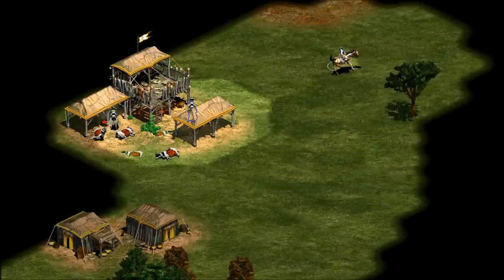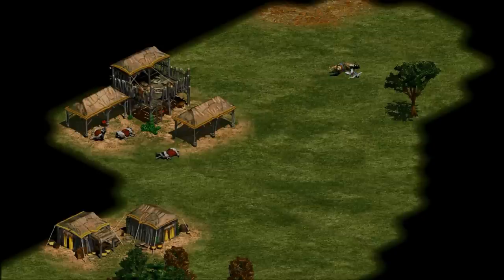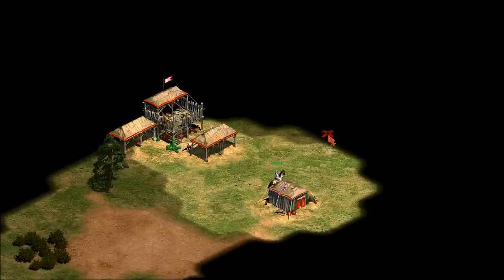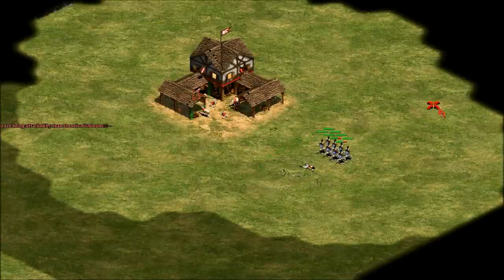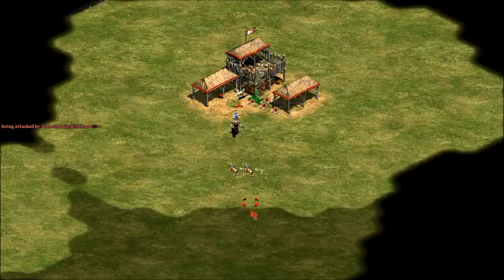Now you might say, so what if I lose my scout? But losing a scout early to a town center costs a lot of map information and it's harder to keep an eye on what your opponent is doing. So I wanted to know if there are things I can be doing to help my units survive that situation.